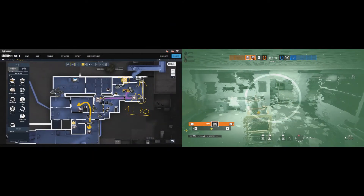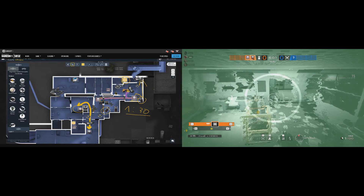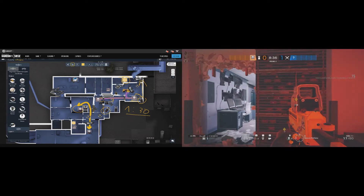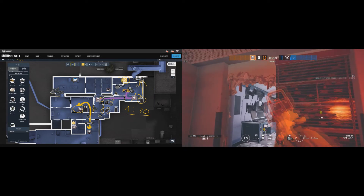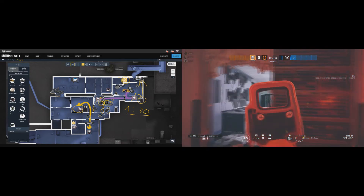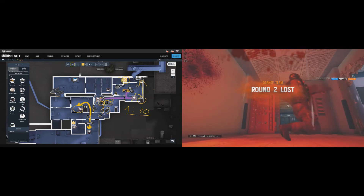Once you're all on site, make sure that Echo denies the plant first a few times, and when they go for the 3rd attempt, Smoke should throw his canister so Echo can stun once again for the 4th and 5th time. When physically denying, you're pretty much safe from any headshots due to the shield placements. Be aware of players in the server, as shown on the right clip.